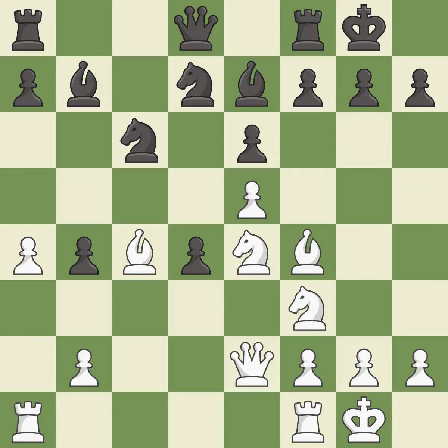Castling gets the king to a safer square, out of the center of the board, while also developing a rook. Castling to the same side of the board as the opponent avoids some of the attacking associated with opposite-side castling — it is best. This moves the bishop to a better location, allowing it to control more squares. This threatens to take an outpost with a knight — it is good.